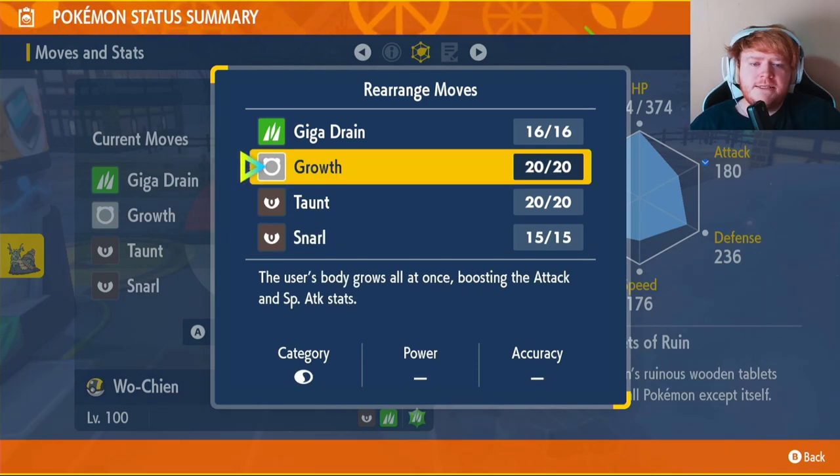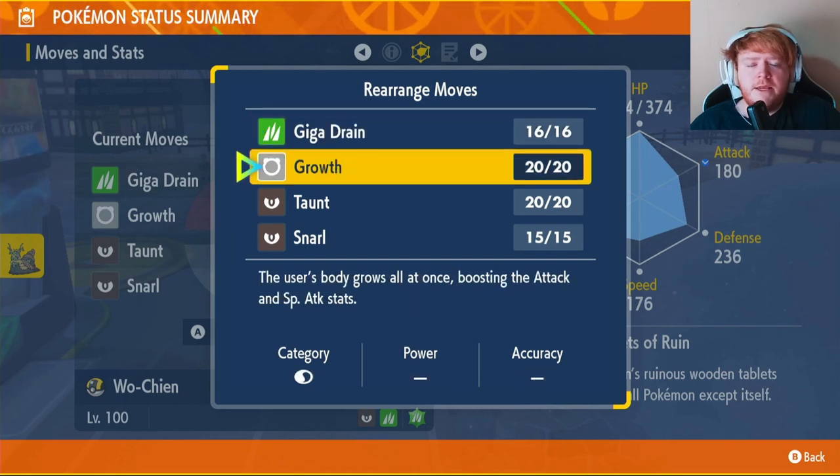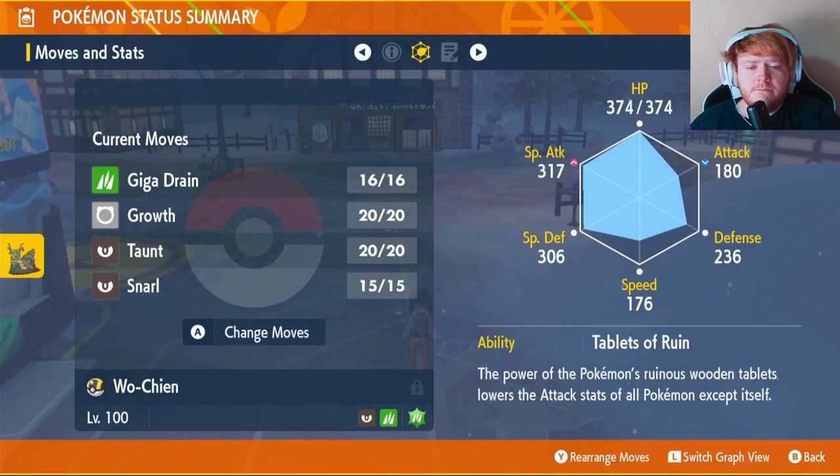Originally I was testing out Leech Seed instead of Growth, but it seems that Growth is just a little bit better because you're outputting more damage and the raid ends a bit quicker. Giga Drain and Growth we can learn through level up, so you don't need to worry about those two. However, we'll need to learn Taunt and Snarl through TMs.